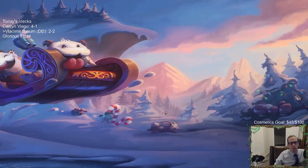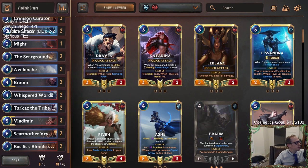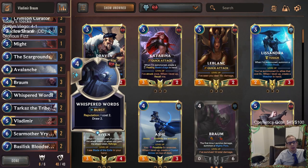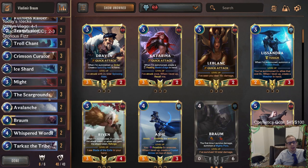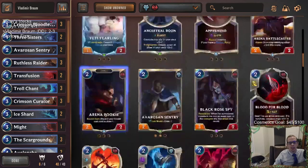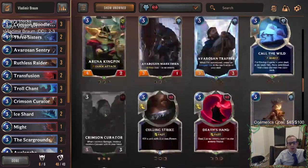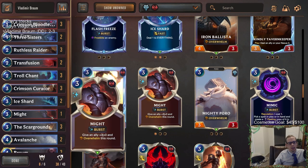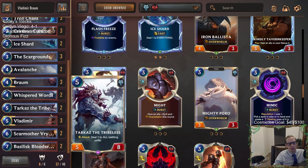Our deck wasn't necessarily bad, but we really lacked interaction with our opponent. Looking at our deck, there are only 14 spells, two of which are Whisper Words which don't really count as interaction — so we're really only looking at 12 total. We needed interaction all the time and just didn't have it. That's going to be number one of what I want to change about the deck. We can take out those Sentries. Even the Might — it kind of doesn't help us win games we wouldn't win otherwise. I'm perfectly fine taking that Might out also.